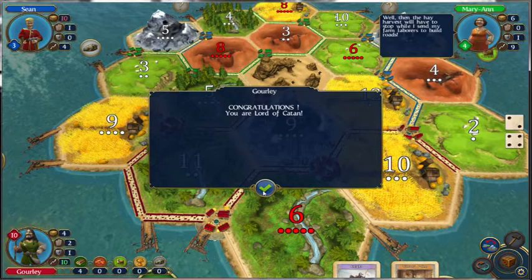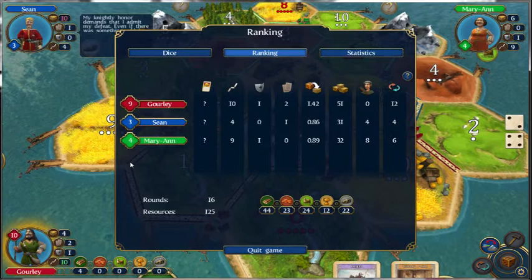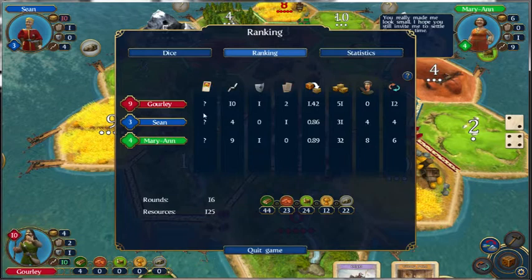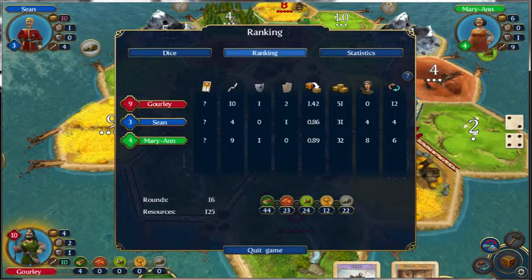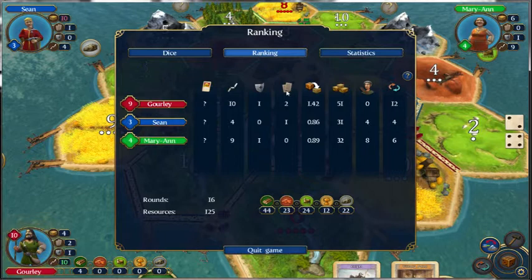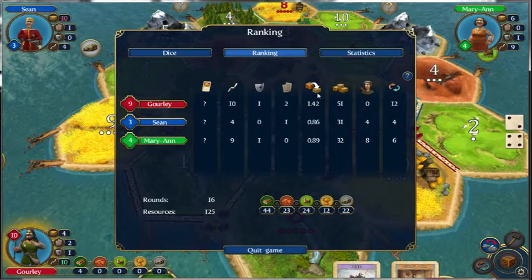Congratulations, you are Lord of Catan. So that's pretty much the basics of Settlers of Catan. Let's take a look at the end-game stats. I had longest road. I had 10 points. I had one knight and used two cards. Dice to items...